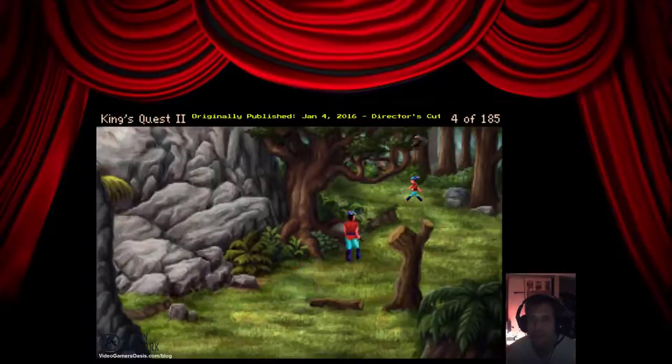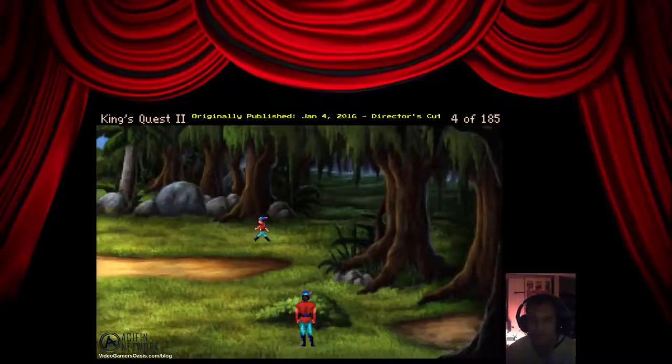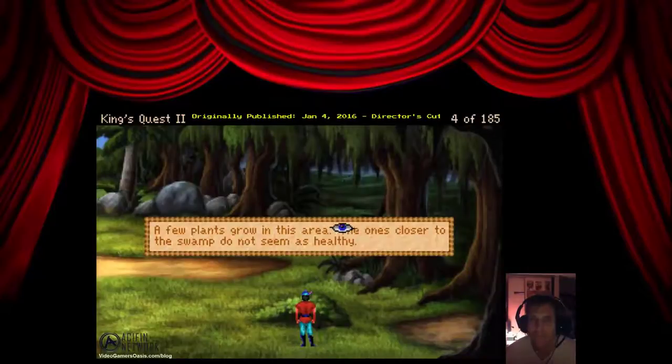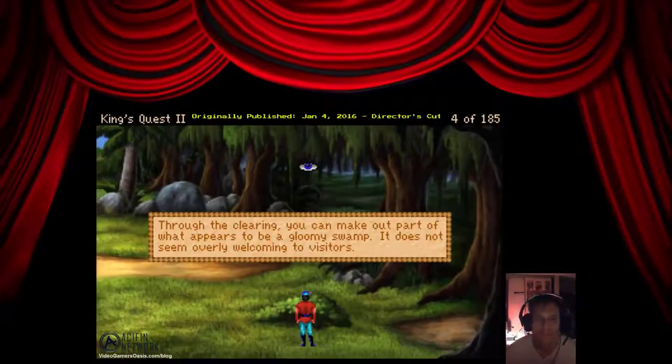Let's move on here. Stay away from me. A few plants grow in this area. The ones closer to the swamp do not seem as healthy. Looking through the clearing, you can make out part of what appears to be a gloomy swamp. It does not seem overly welcoming to visitors.